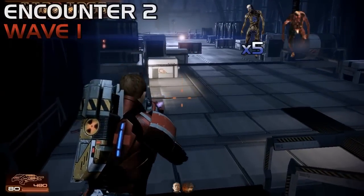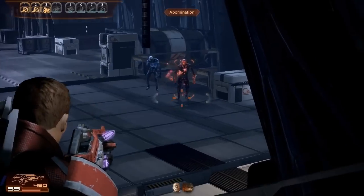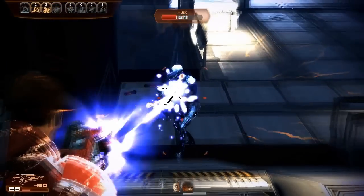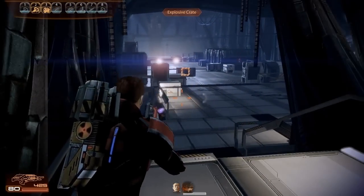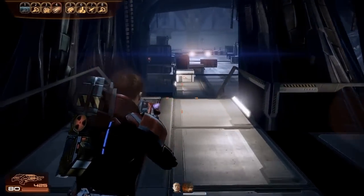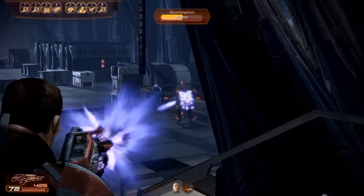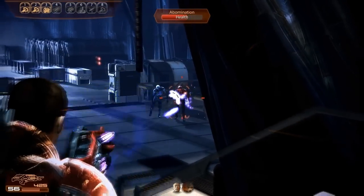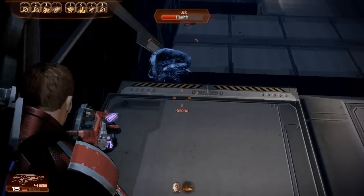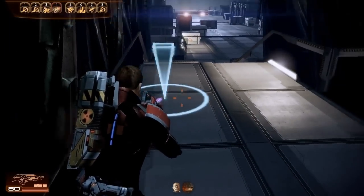Coming up to the next encounter — just not even to the bottom of the stairs to pull the husks. There'll be two encounters very close together, but they trigger at a discrete distance from one another. So you'll be able to advance, pull the first group and exhaust it before moving on and triggering the second group, which actually contains a scion as well. So you'll want to get rid of as many husks in the first group as possible before advancing far enough to trigger the second group. These ones again will spawn two or three at a time, and each wave usually has an abomination in it along with one or two husks.